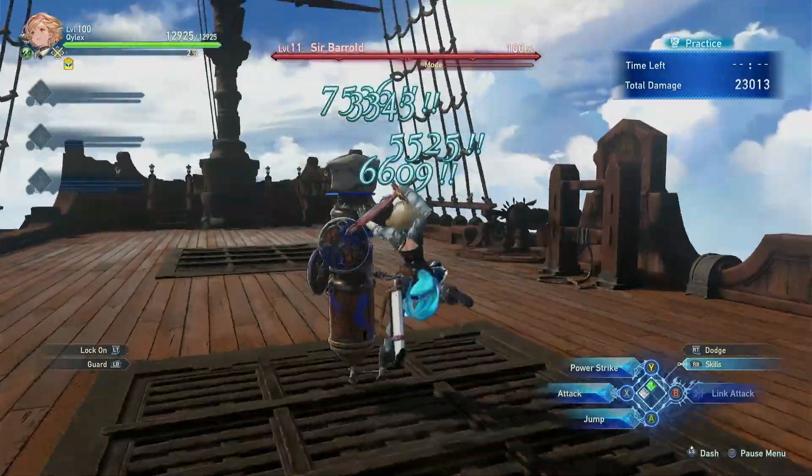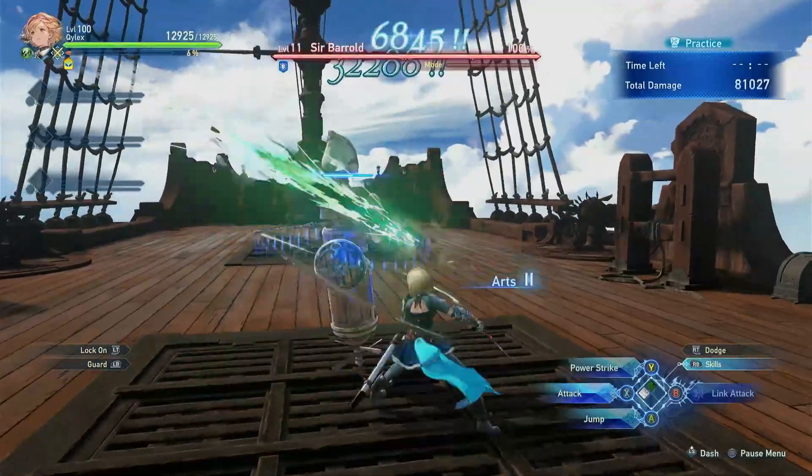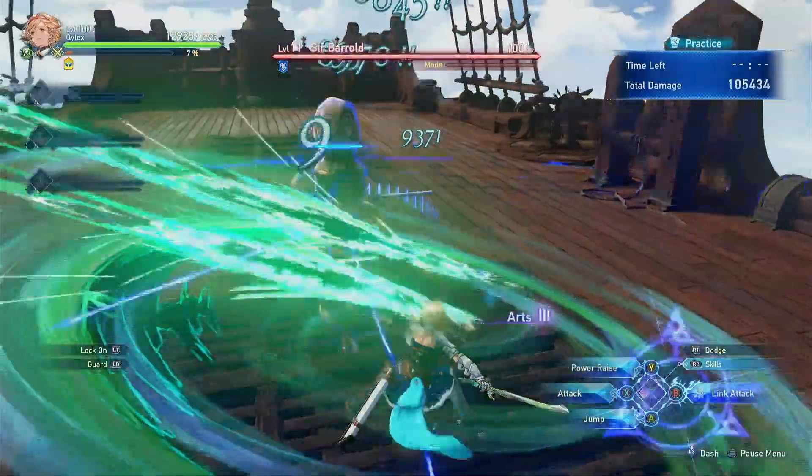Arts Combo can be acquired by landing combo finishers, charge attacks, and link attacks. Using up a skill will consume your whole Arts Combo stack.